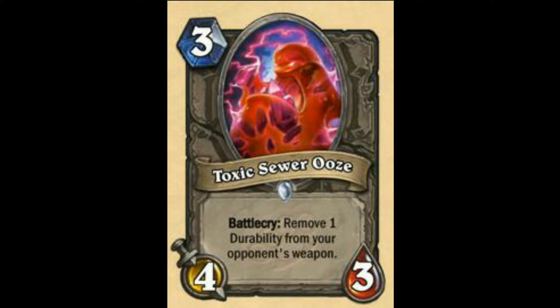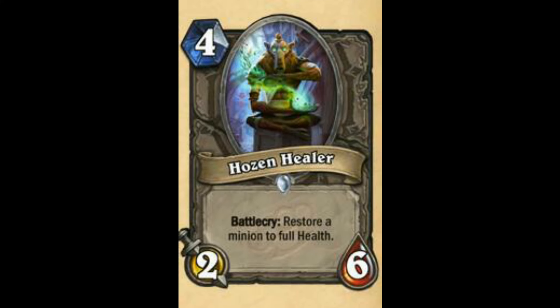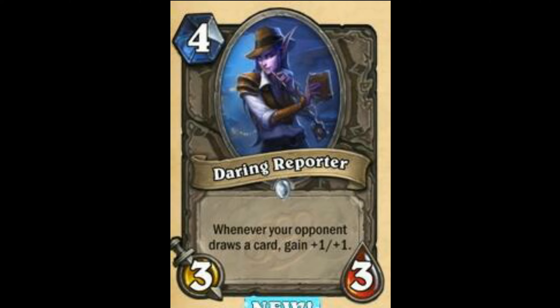Next is Tundra Rhino replacement card — opponent's hand is empty, gain Charge. May see play in arena but this card is bad, 40. This card may actually see play in aggro decks so I'm not completely ruling it out — it's like Leper Gnome. Even at 3 mana it's still in aggro range — aggro range is usually 1, 2, 3 mana unless the effect is so strong like Doomguard in Zoolock at 5 mana with Charge and discard. So this card may actually see some play — 70 out of 100. Next is Toxic Sewer Ooze — Battlecry: Remove one durability from your opponent's weapon. Acidic Swamp Ooze is better. So this card wouldn't see any play — 44 out of 100.